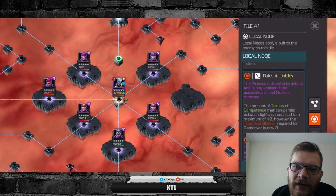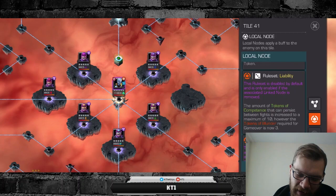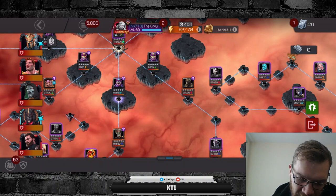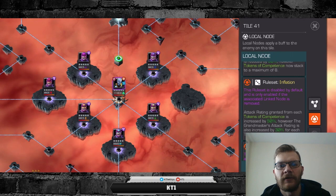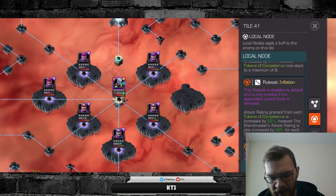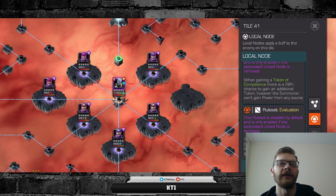None of the path-specific node changes to the Grandmaster fight were significant enough to say this fight is much easier thanks to disabling or enabling a particular node — they give you small damage bonuses here and there and you lose some abilities, so they kind of even out. Just know that the Grandmaster fight changes by a slight amount depending which path you take. For example, if the token active is Inflation: attack rating granted from each token to competence is increased by 50%, however the Grandmaster's attack rating is also increased by 30% for each token. So you deal more damage but you also take more damage on block — it might help you finish faster, but if you mess up you can die faster.